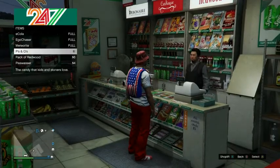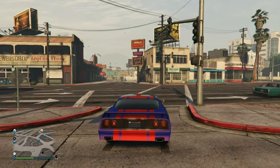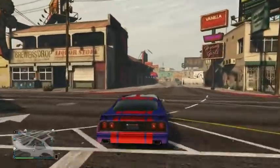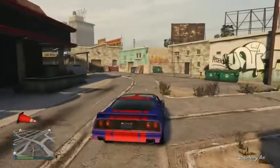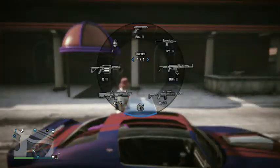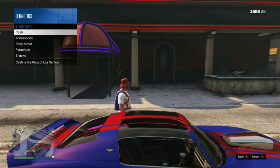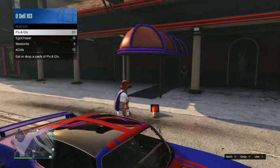Now I'll show you how you can extend your health bar. So here's a little example — this is from a personal collection. Pull out your gun, your pistol or whatever, then go to inventory and go to the snacks right there.